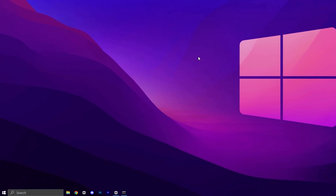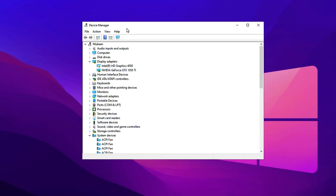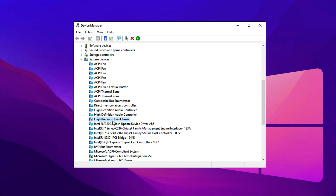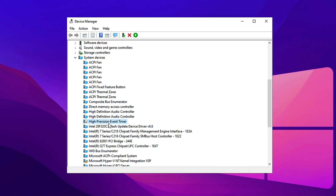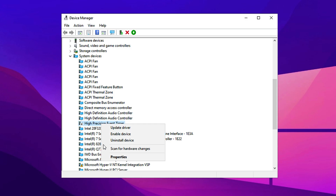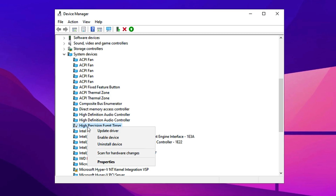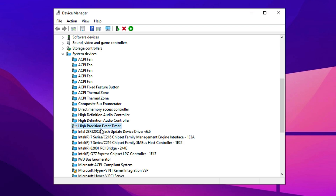To disable HPET, open Device Manager by pressing Windows + X and selecting Device Manager from the list. Scroll down to System Devices and look for High Precision Event Timer (HPET). This system timer can sometimes cause FPS instability, so disabling it may enhance overall performance. Right-click on High Precision Event Timer, select Disable Device, and confirm your choice. If you notice any performance issues afterward, you can easily re-enable it using the same steps. For most setups, disabling HPET leads to smoother gameplay and a slight FPS boost, making it an effective optimization step.